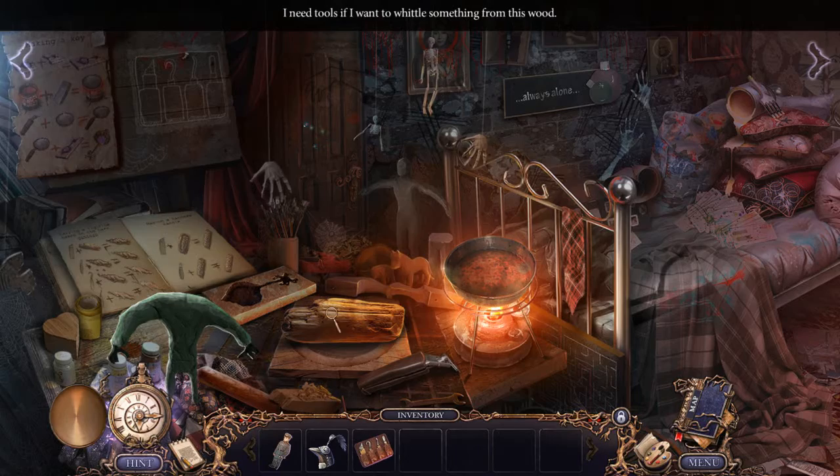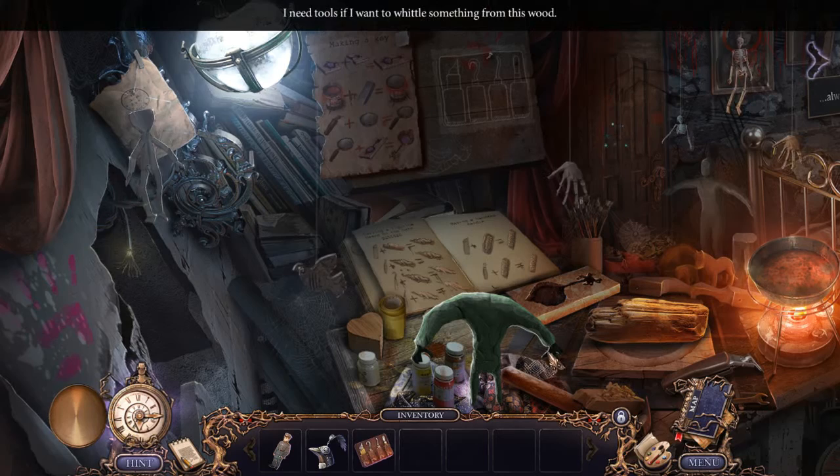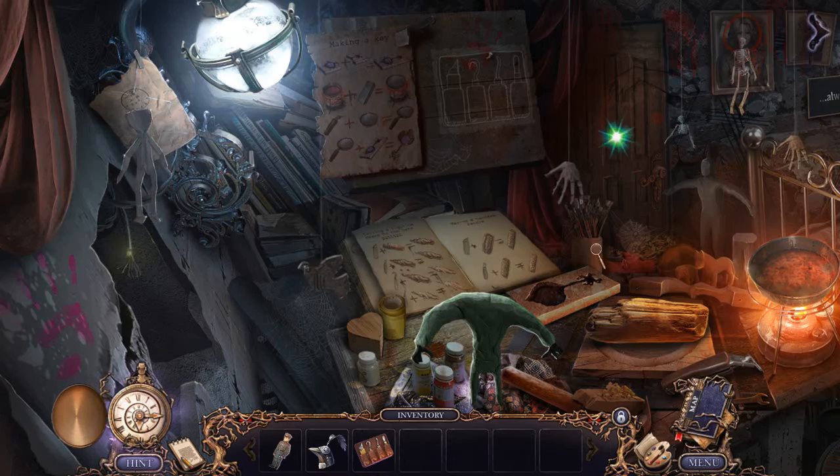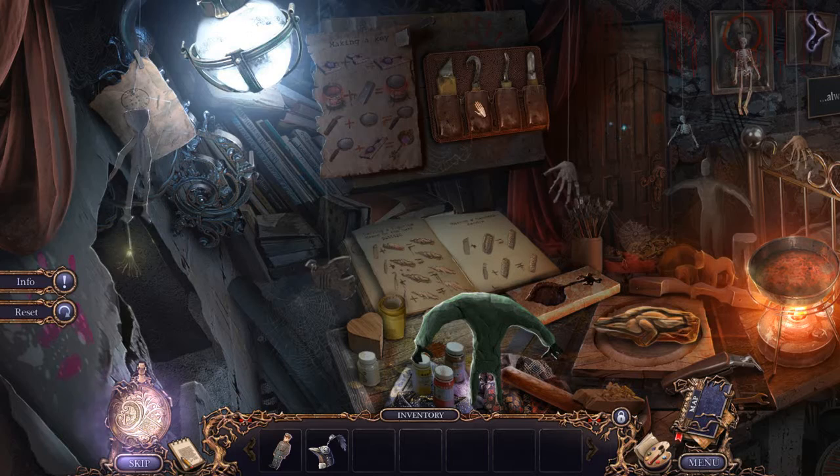Do I just sort of put them on there? Not sure where I'm supposed to put them. I mean, I know that's what I'm supposed to be carving. Okay, where's the hitbox for this thing? Oh, I gotta hang it up there! Okay, that should've been obvious, right? Right. Something like that.